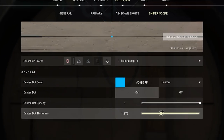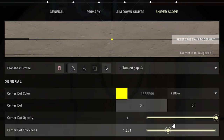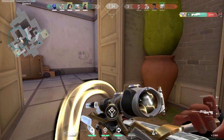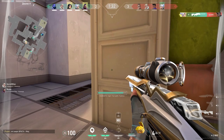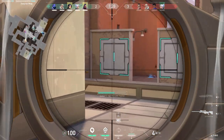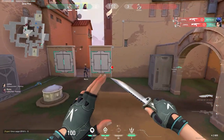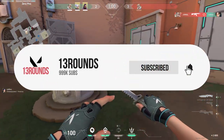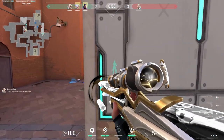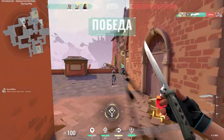And finally, the sniper scope. In general, you can set any color here, but it does not affect so much. The main thing is not to distract yourself with it. The size of the dot doesn't really matter either, because if you are shooting after a strafe, it usually happens so fast that you won't have time to notice the appearance of this dot. Maybe if you play at a lower level, this dot will help you understand when you are completely stopped and your shot will be accurate. But in general, do not worry about this dot and its color.